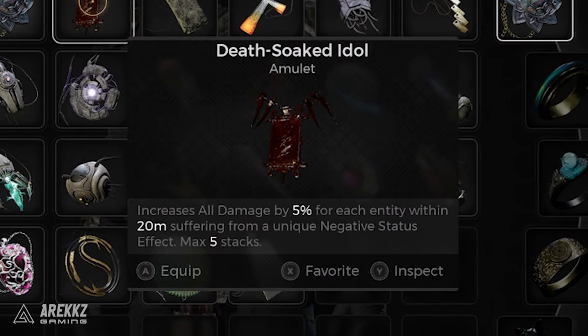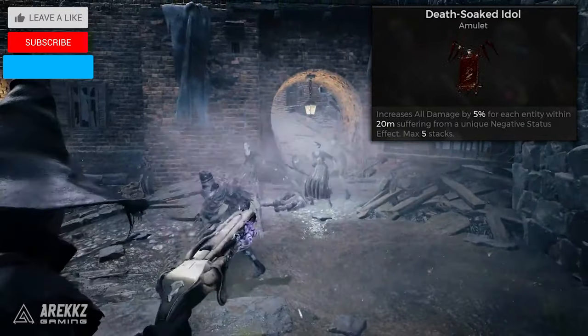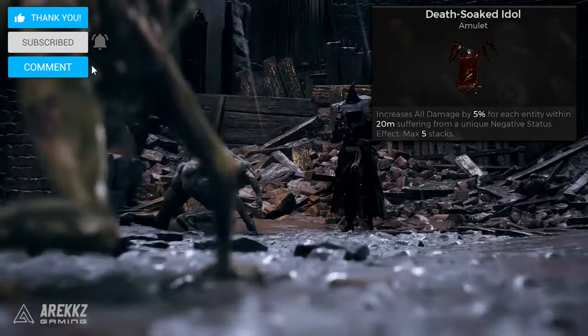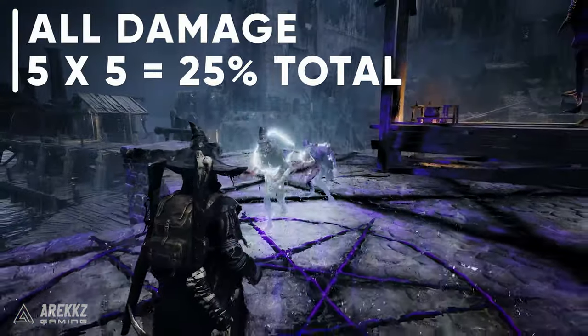Here's how to unlock an amazing amulet for the new Ritualist class or any status inflicting build — it is the Death Soaked Idol. This thing boosts your all damage by 5% for each entity within 20 meters of you that is suffering from a unique negative status effect, and it stacks up to 5 times.